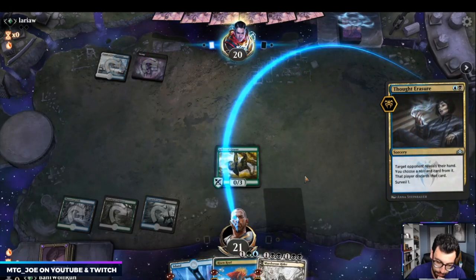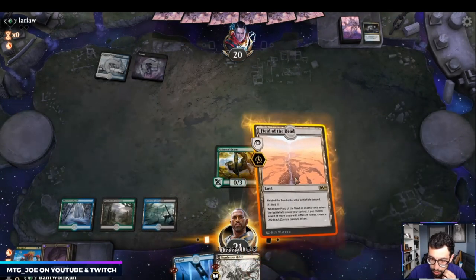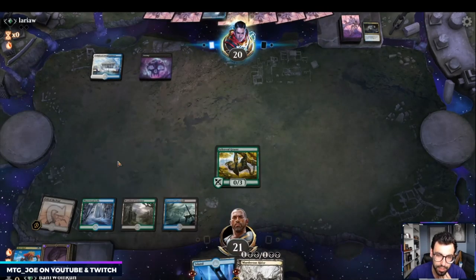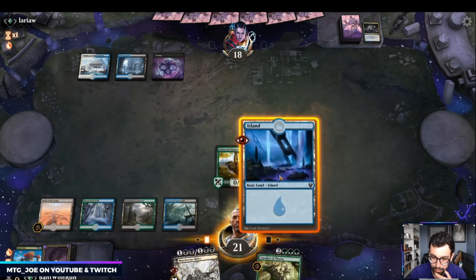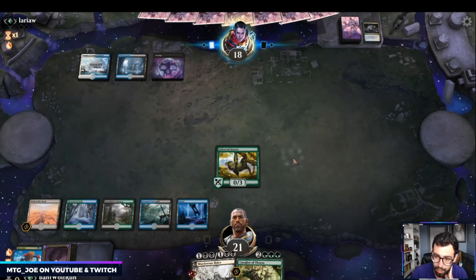They take our Risen Reef — that's a great draw. So I could start pressuring them with this, but I think Esper's a really good matchup for us. Before I went on vacation, my work mandated two weeks work from home — last week and this week.